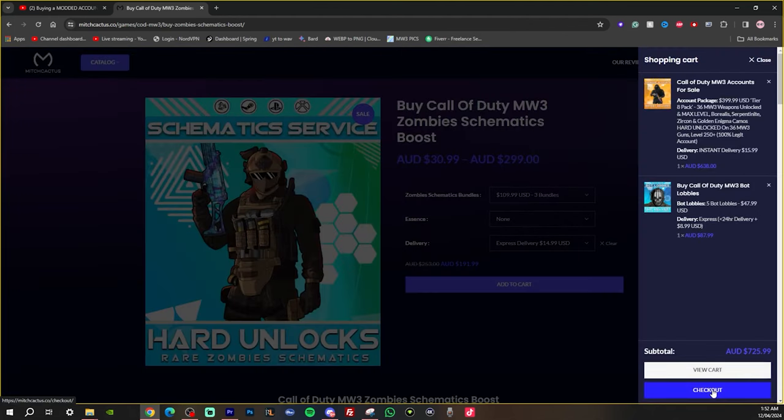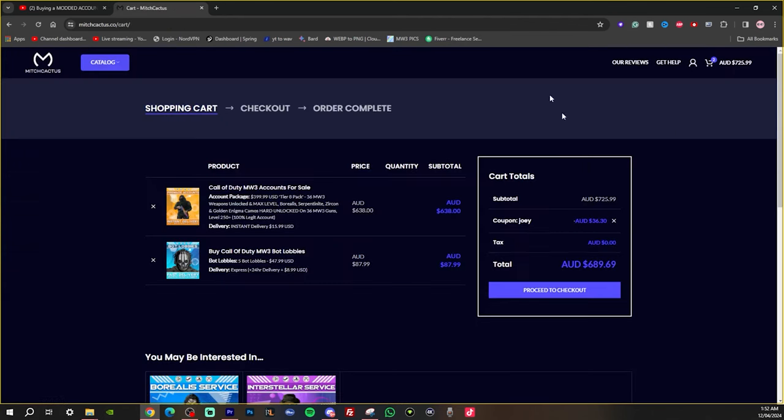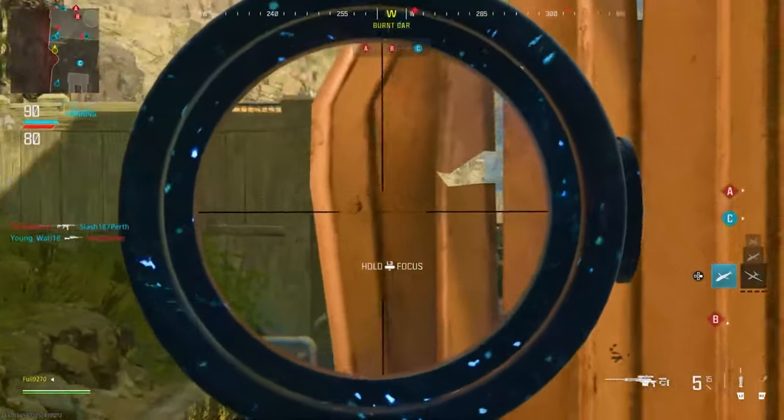For the final part, let's go ahead and check out and show you exactly how my 5% off code is going to work. All you need to do is add the coupon JOEY. As you can see here, I saved $37, which is equivalent to 5% off. So once you've got everything you wanted in your order, go ahead and proceed to check out — it's just like buying anything else.